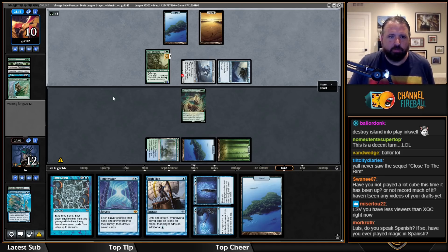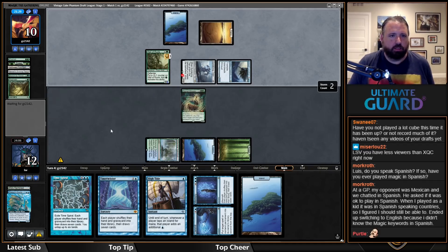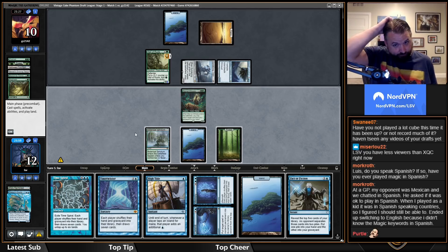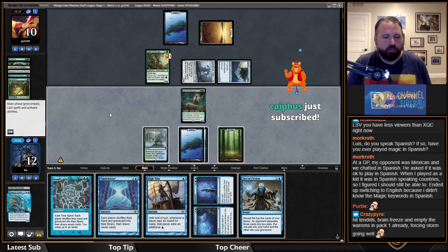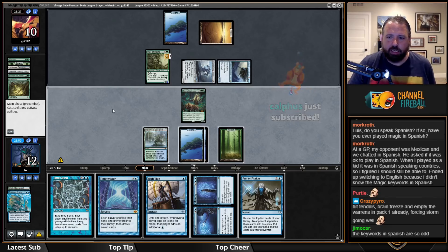I do speak Spanish and have played Magic in Spanish — it's pretty difficult because Magic players use a lot of Spanish lingo. They got back Tinker. That's awkward for me — if they Tinker sacrificing Sundering Titan I lose two of my lands.